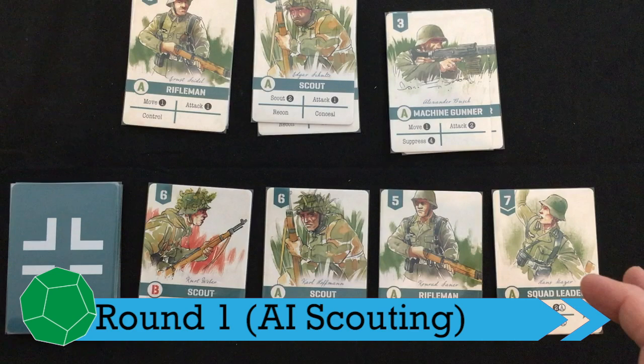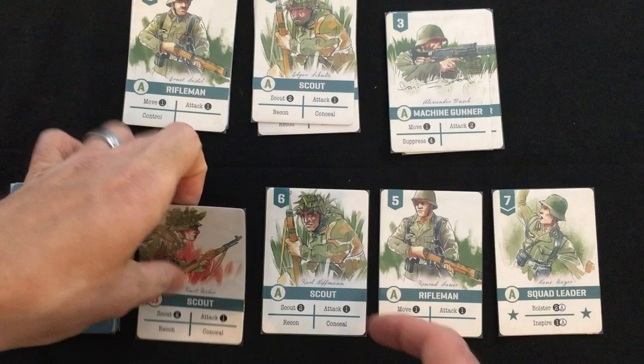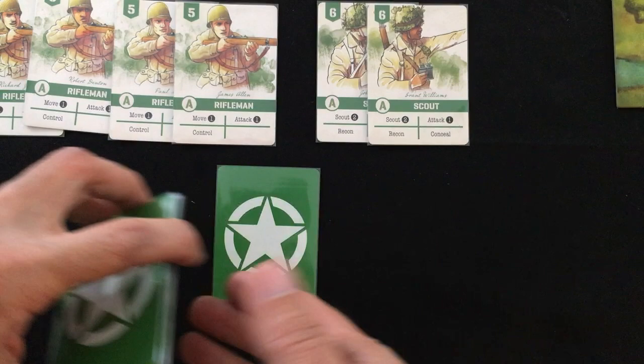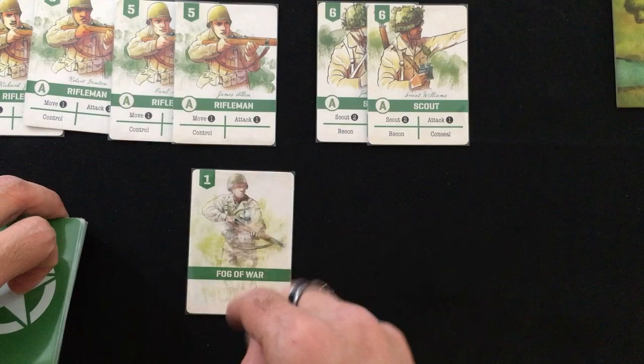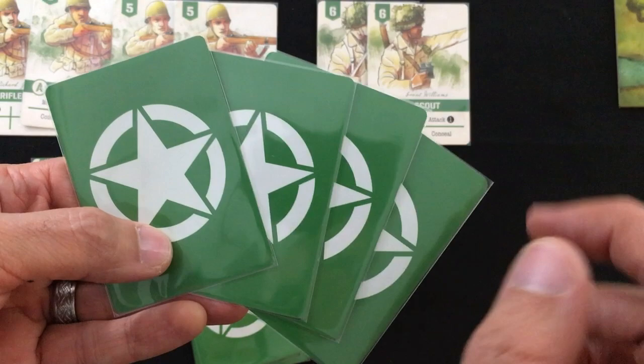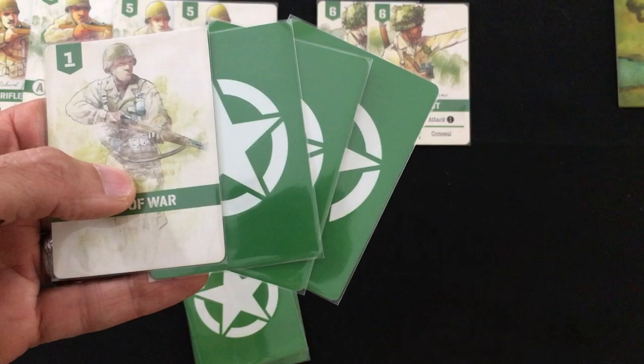For my starting hand I got two scouts, a rifleman, and a squad leader. I think I want to try to grab one of the objectives right off the bat, so the squad leader will help the rifleman do a double move. I'm going to use my scout with a six value for my initiative. How the AI does initiative is very simple — you just take the top card of their deck and put it down, then flip it once you've decided on yours. In this case they played a fog of war, so I'm going to have initiative. The standard difficulty has them draw four cards, which is one more than you since they already used their initiative card — that's five for the round in total.